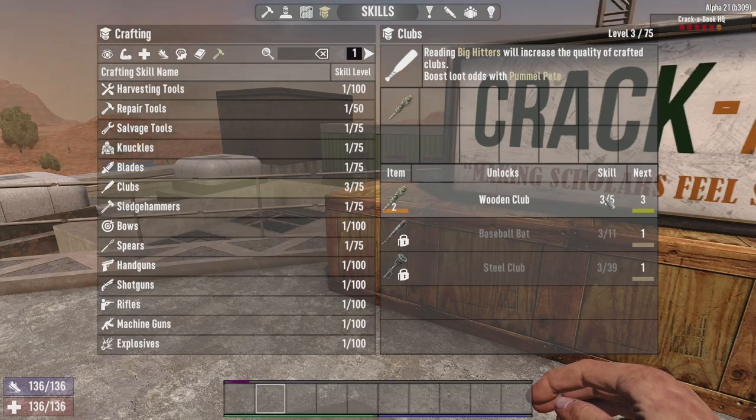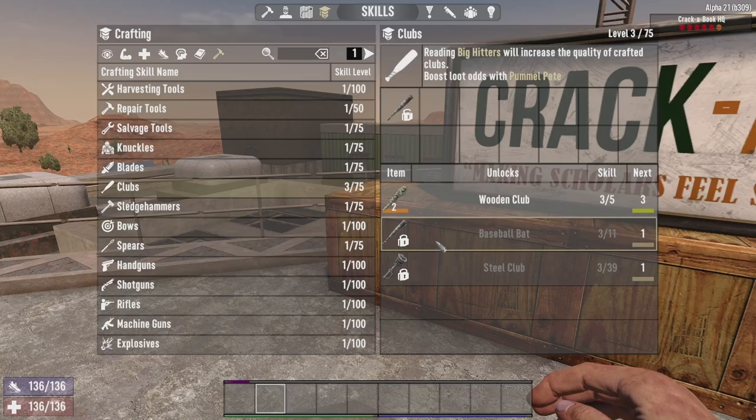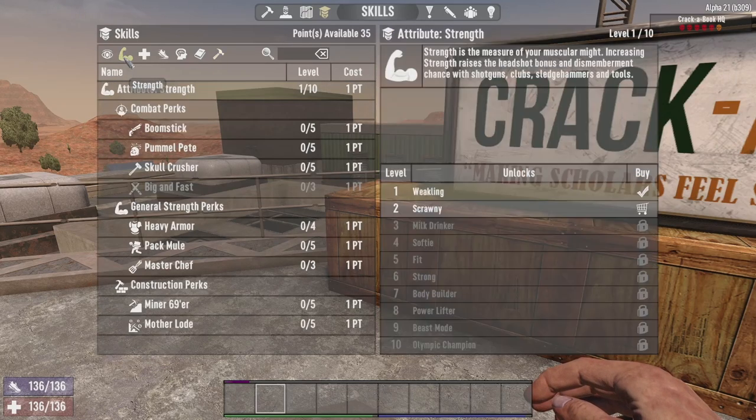The most annoying thing was when we went up to the baseball bat after reading 11 magazines, the baseball bat was actually weaker than a tier 5 club. So bear that in mind, because it did take forge iron and all the rest of it. The wooden club was also using less stamina, while the baseball bat takes more stamina. I thought they might be sorting this out - maybe it's just a bug and they'll finish the stats at general release - but at the moment just bear that in mind. It might be the same with sledgehammers and spears, I haven't checked yet.